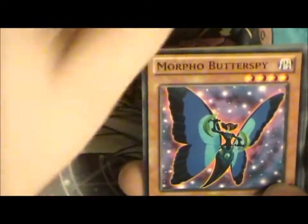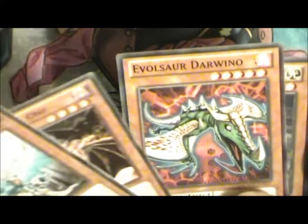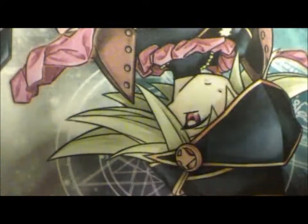Insector Firefly, Insector Gauntlet, Insector Urvig, Morpho Butter Spy, Light Ray Sorcerer and Aeroid Dragon of Sue. Redhead Oni, Evil Star Darvino and Aeroid Seal of the Dragon King.